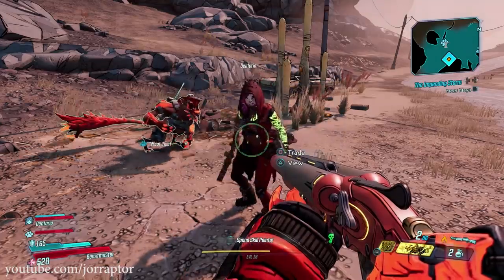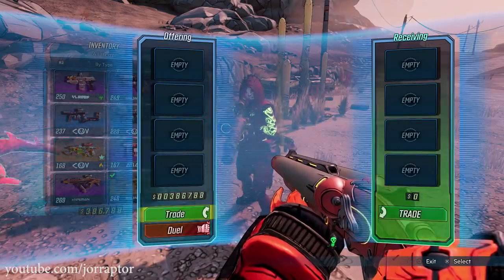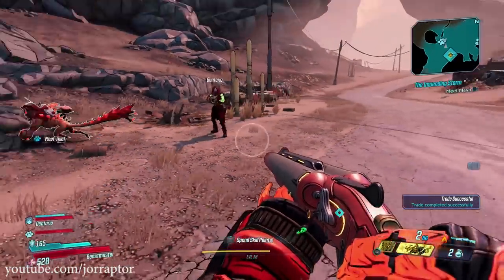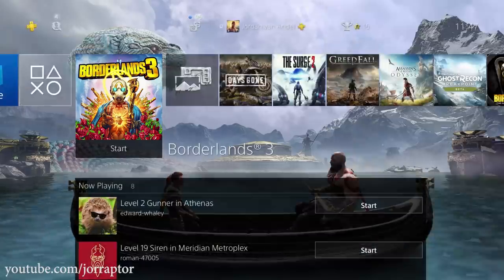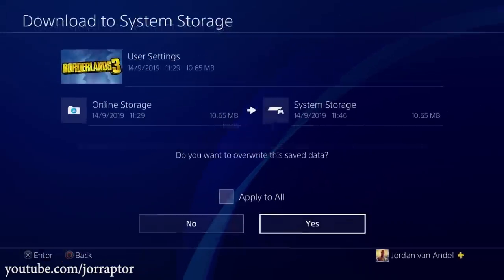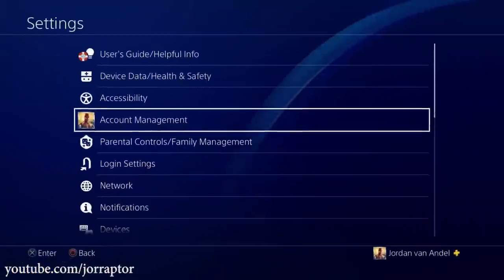Go into the game and trade all your money and maybe legendary items — it doesn't matter. After the trade is complete and your buddy has picked up all the legendaries you dropped, make sure your buddy really got everything. Then quit the game completely and download that backup save you just made. With PlayStation Plus, just go to upload and download, save data, and download your backup save that still has the money and legendary guns.